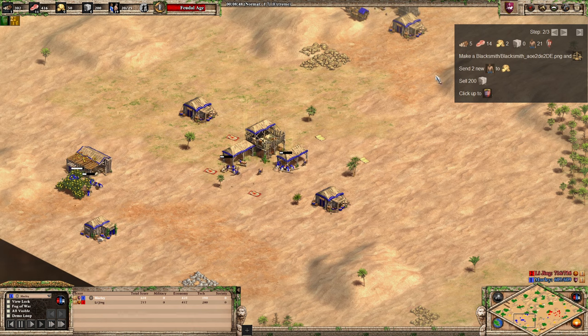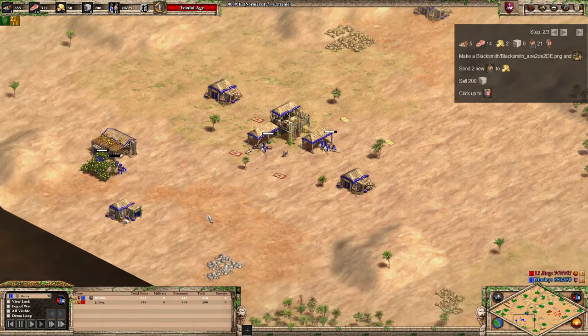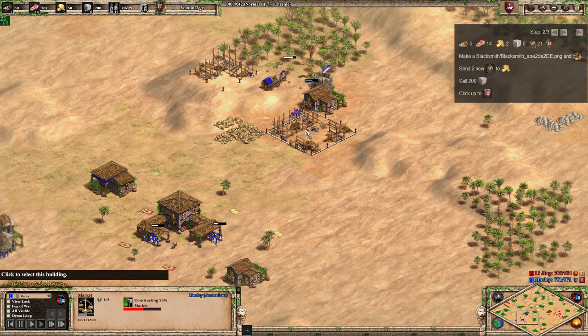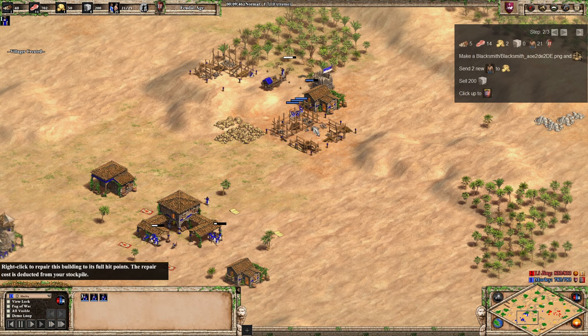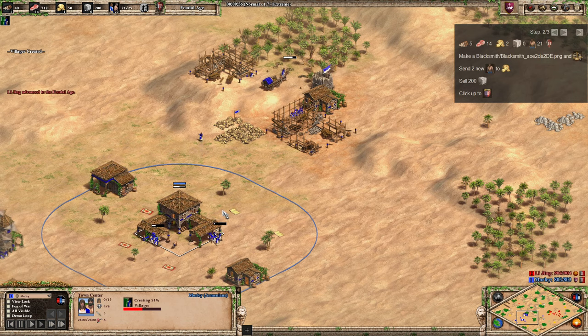There's nothing to do while advancing to Feudal Age, but once we hit it we're going to make a Blacksmith and a Market. We send two new villagers to gold on the back end so they can reach the mule cart easily. We use three villagers to build the Market faster because we'll be selling stone — having three builders prevents idle time.